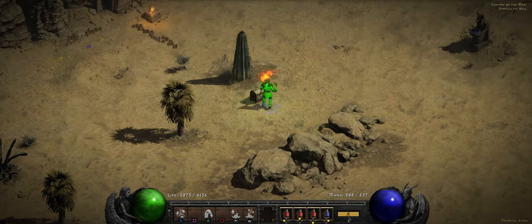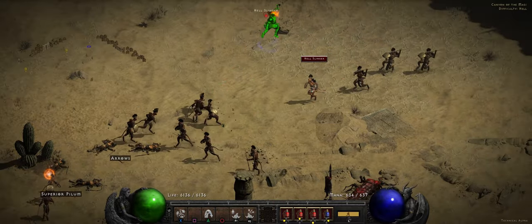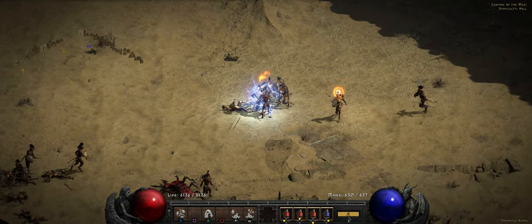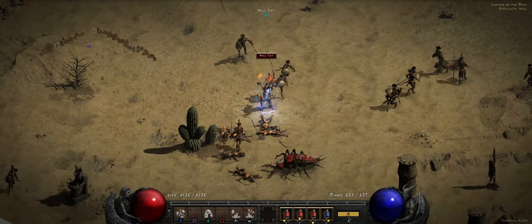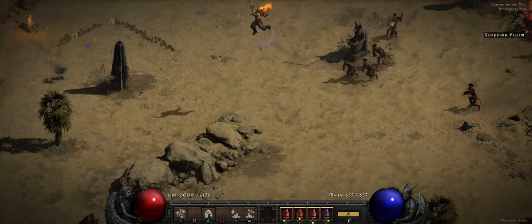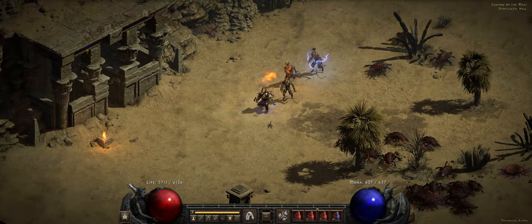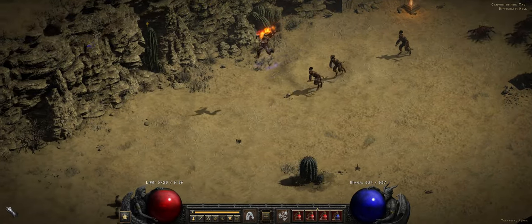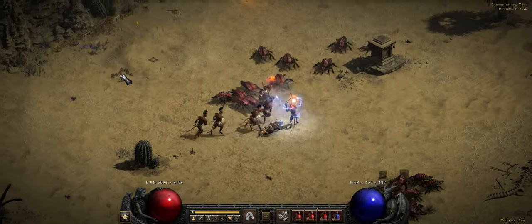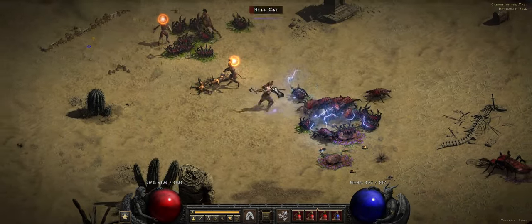Overall the movement feels pretty good, but some skills feel like they definitely were not made to work with a controller. Another one is leap attack — with a mouse you can leap pretty much to the end of your screen, but with the controller I'm limited to about a short distance. Even with no enemies in the area, that's as far as it leaps. Switching back to mouse, I can leap as far as I can click on the screen, which on an ultrawide is pretty far. That's not possible with the controller unless they change the distance before release.